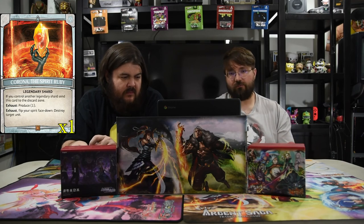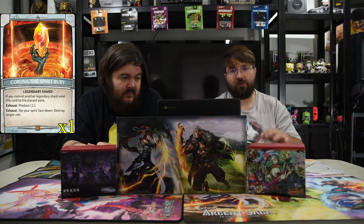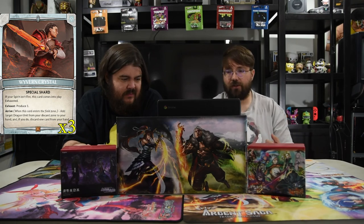Speaking of board-wiping, here is Draconic Eruption — a four-drop: deal 1500 damage to all units your opponent controls. If you control four or more dragon units, you may deal 1500 to a face-up tower, but you probably won't get that. Then we move to the Shards. Of course we have the Spear Ruby Legendary Shard — exhaust, flip your spirit face down to strike target unit. Combined with the creature that flips your spirit, you can just keep doing it. And the Wyvern Crystal, in case you need to bring a dragon back from the discard zone.